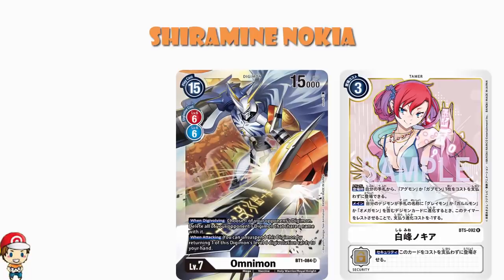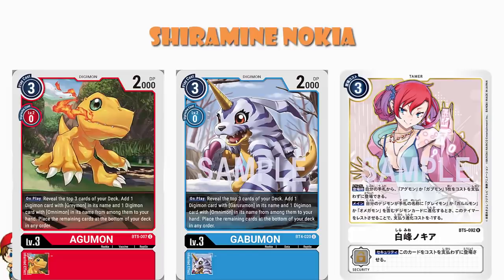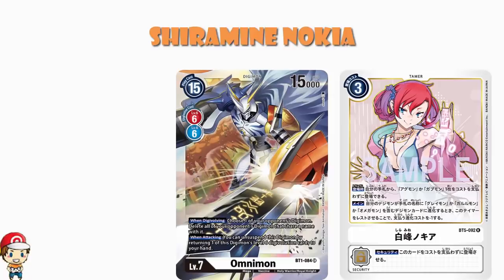We've got the new Gabumon we saw the other day — when you reveal the top three cards of your deck, you add a Digimon with Garuramon or Omnimon in its name into your hand. So we've got that and we've got the Agamon we saw just the other day. And now, when you evolve into a Greymon, Garuramon, or Omegamon — which is essentially the entire line here — you're then gaining a memory. In reality, what's actually happening is that you're reducing the evolution cost by one. But either way, this sounds absolutely awesome. This seems like something we can totally get behind. And if you're playing Omegamon now, you have got really strongly to consider playing this Tamer.